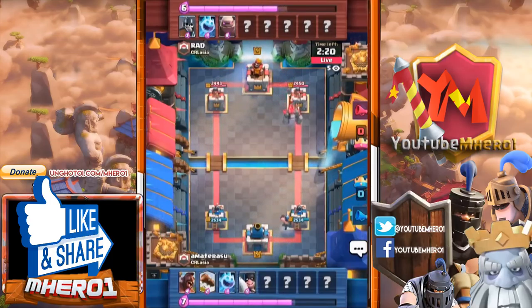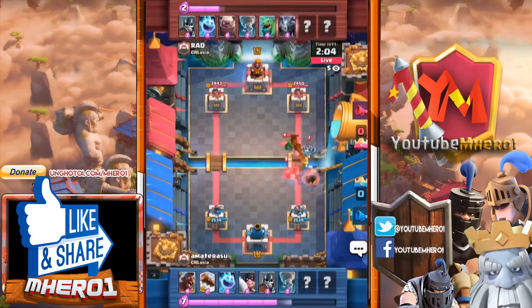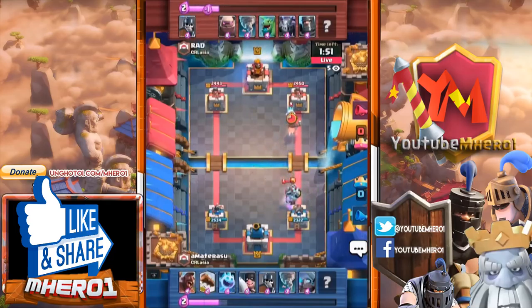We have the golem coming out for Rat again. It hasn't been about golems in this last one — it's been about surprising plays. There's the executioner and tornado combination, they deal so much damage so quickly, they still feel like a viable pick. The dark prince being distracted by the hog rider, with the mini Pekka on defense.